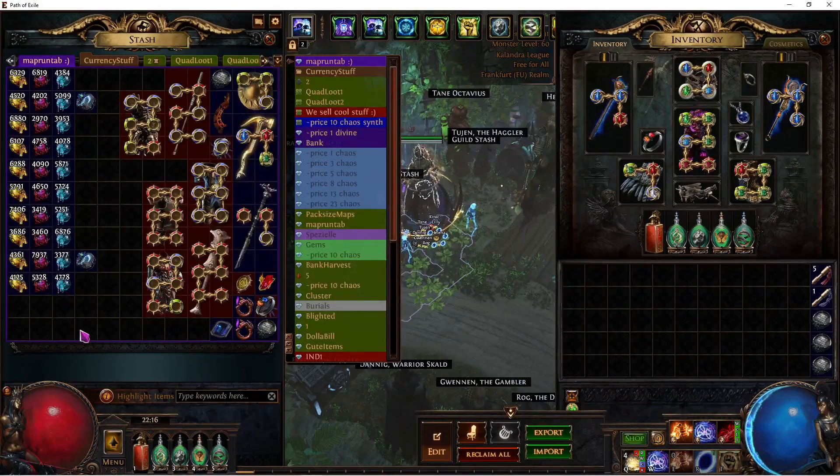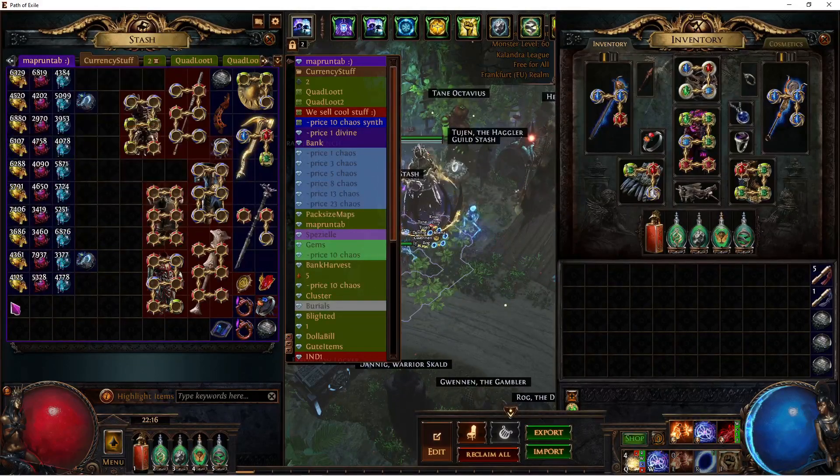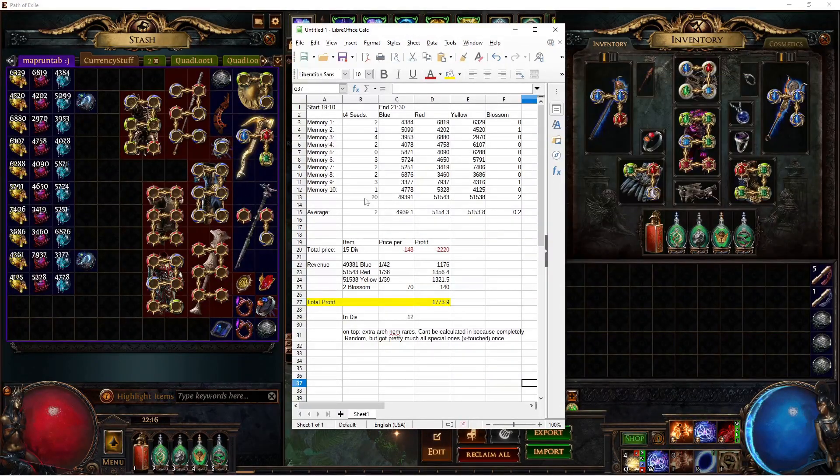I am now done with my 40 maps — 10 atlas memories — and this is the result. This is pretty much what I got in each and every single one of these 10 memories, split up by the individual memories. I got 20 tier 4 seeds in total, and out of those I got two blossoms — so it might be a 10% drop rate, though the sample size is way too small to draw conclusions. It took me around 2 hours 20 minutes to run all of this.